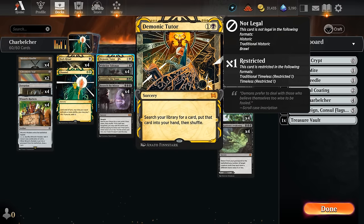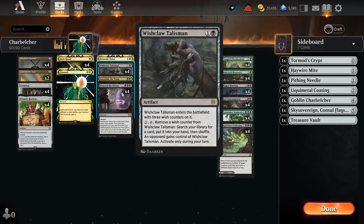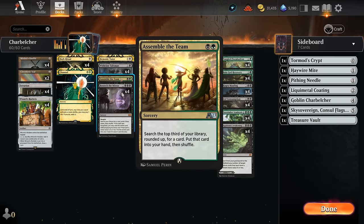We've got two of the three restricted cards in Timeless in our deck. We also have four copies of Wishclaw Talisman — two mana to play, one to activate to find any card in our deck. The opponent will gain control of Wishclaw Talisman, so usually we're only going to activate it the same turn we plan to combo off and win the game. We also have a one-off Assemble the Team, which lets us look at the top third of our library — not guaranteed to find Channel, but sometimes finding a Charbelcher is still useful.